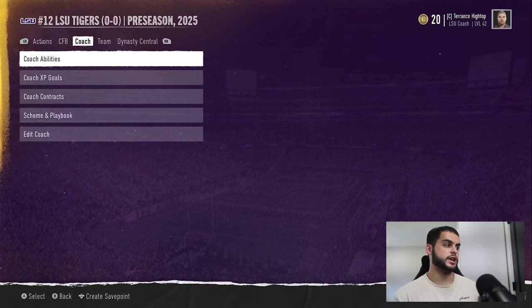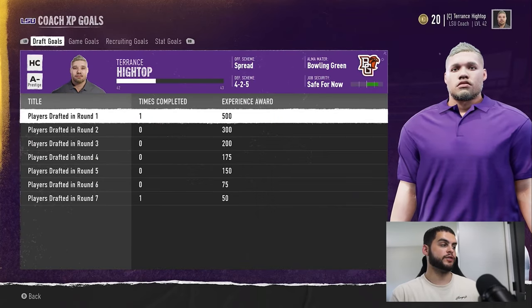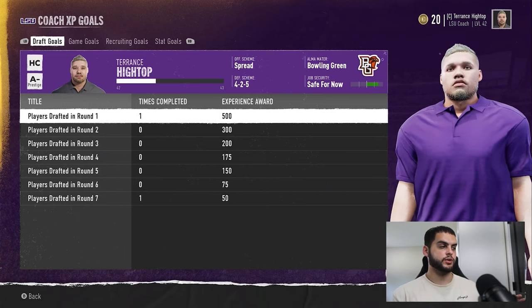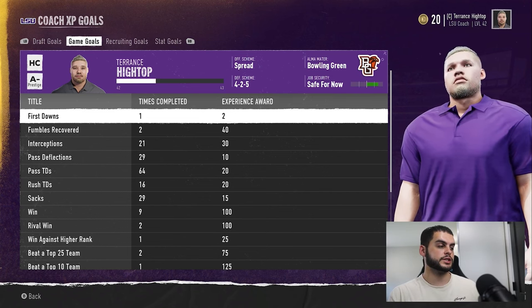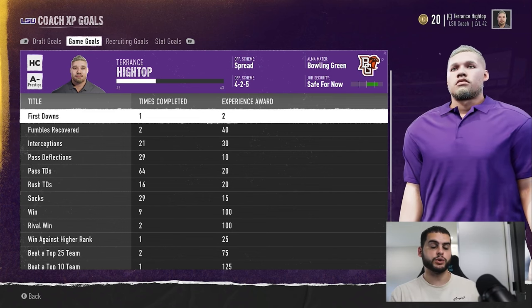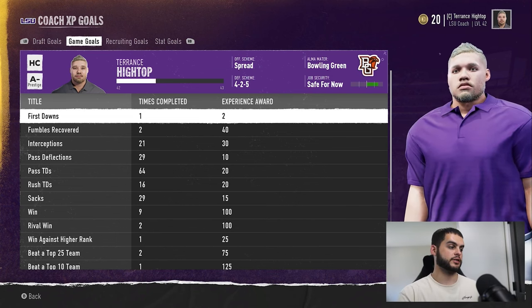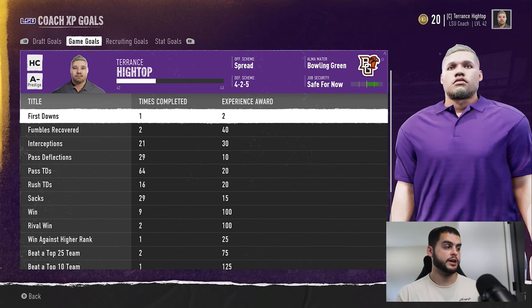So go to Coach and then go to Coach XP Goals. There's only one of these that actually applies weekly. There's draft goals, game goals, recruiting goals, and stat goals. Game goals is the only one that updates every single week, and as you're playing games you'll start to notice it — you'll throw a touchdown and it'll say 'passing touchdown goal hit.' It tells you in-game that you're accruing XP, which is very nice.